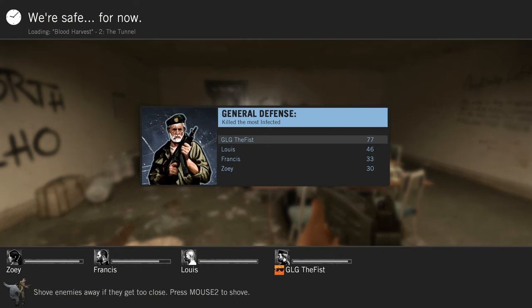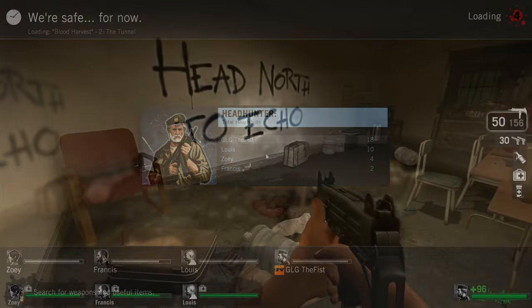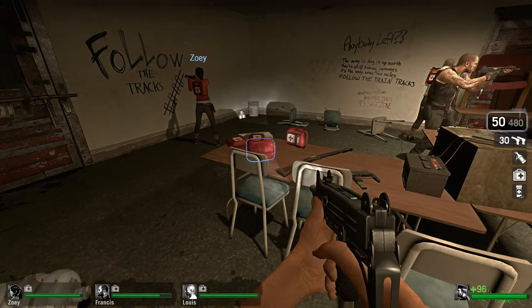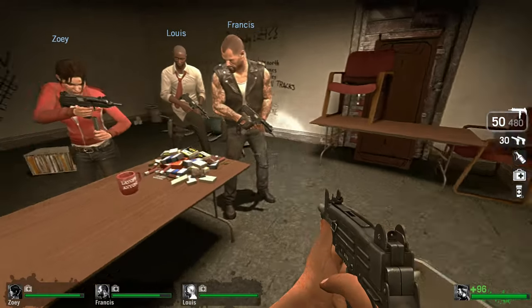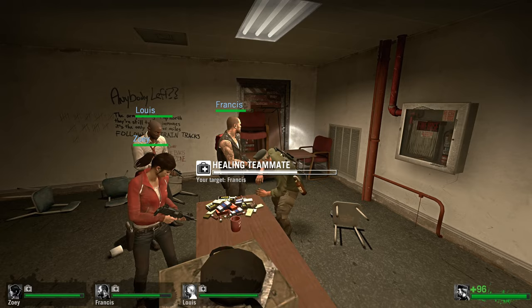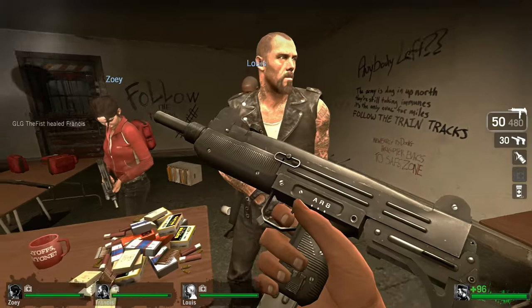Come on, before the big guy comes. There we go, that wasn't too bad. Now we're going to the tunnel on Blood Harvest. General Defense. Head to North Echo. I didn't take much damage. Francis did. Francis, here, take some of that. Let me just pat you down so your health goes up.